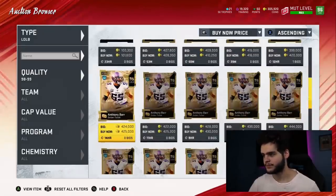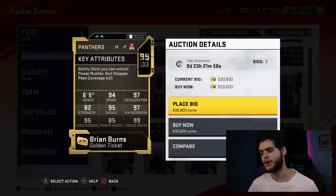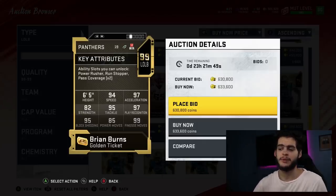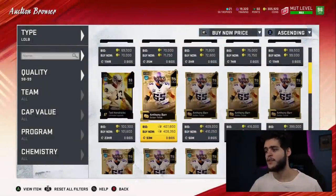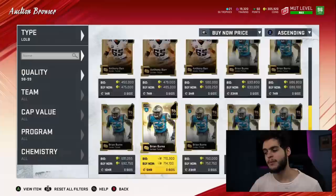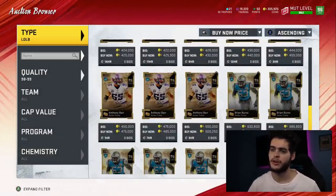At linebacker — if you guys rush your left outside linebacker, go Brian Burns. He's going to end up with like 97 speed, which is absurd, along with 99 finesse move, 99 play recognition, 99 block shed. He's a phenomenal outside rushing linebacker and is going to be amazing with great abilities. Now if you put your left outside linebacker in coverage, you're going to want Anthony Barr. He has 99 play recognition and 99 block shed so he can stop the run, he'll be super fast, and he gets pass coverage abilities. So go Anthony Barr if you're a pass coverage guy, but if you're a rusher, go Brian Burns.